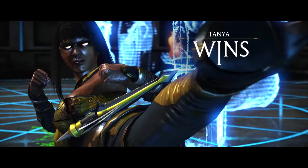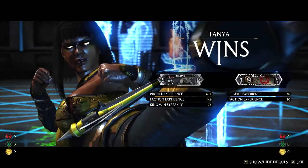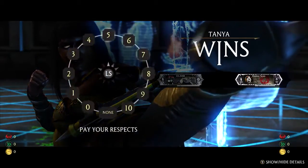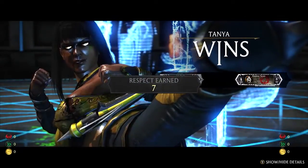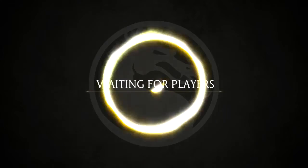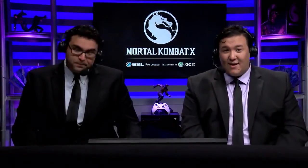That was really close — actually a really good knowledge of how much damage you deal and how much life the opponent has, just based on the meters. Destroyer was doing a really good job of keeping Dab in the corner, playing with that down-four, getting him with the cancels. The pressure was all there. That was literally chip life down to the wire. Dab able to take that first game.